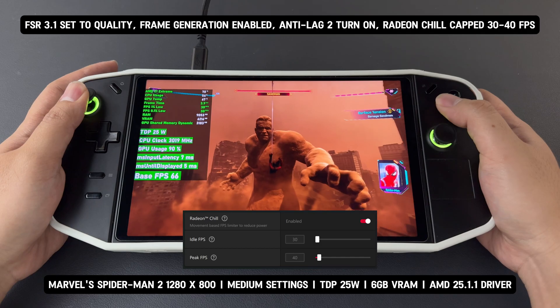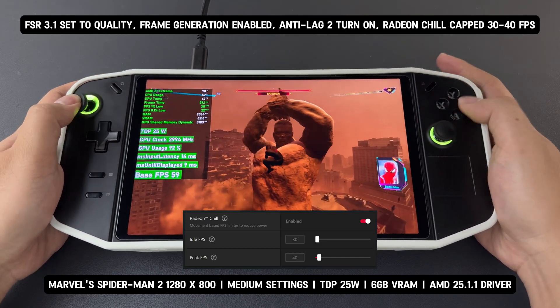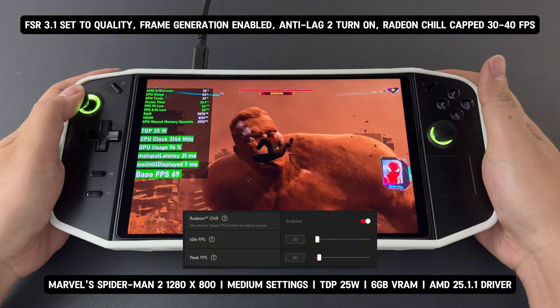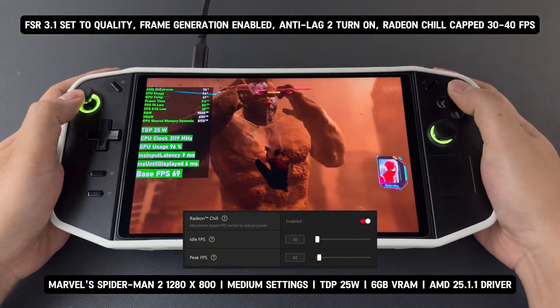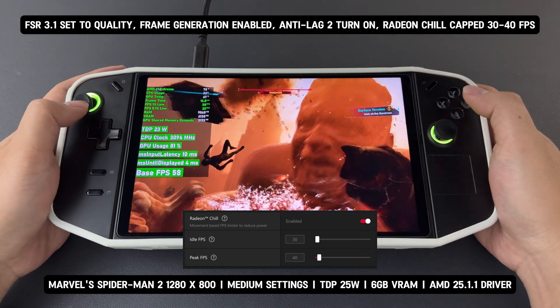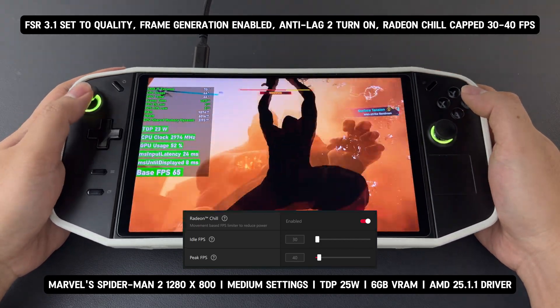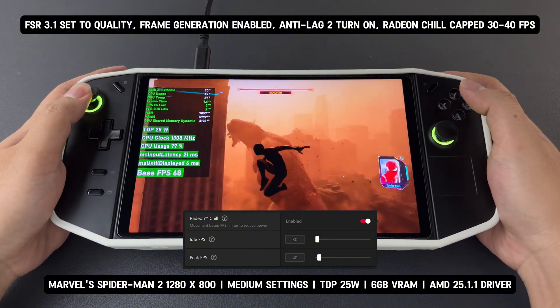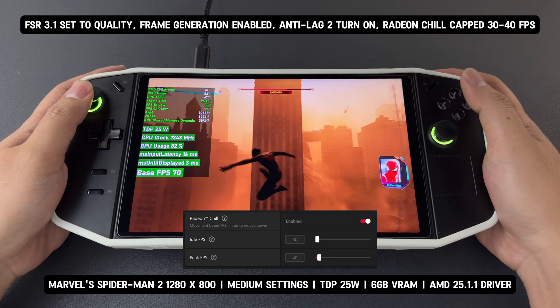Now I tested Radeon Chill-capped FPS. Unlike RivaTuner, Radeon Chill cannot cap FSR 3.1's frame generation FPS — it can only limit the base FPS. That's why I set the idle FPS to 30 and the peak FPS to 40 for this test. While Radeon Chill may work well for AFMF2, I don't recommend using it with FSR 3.1.